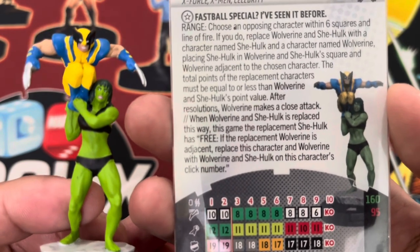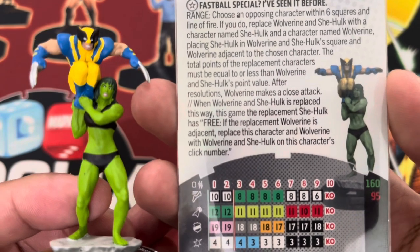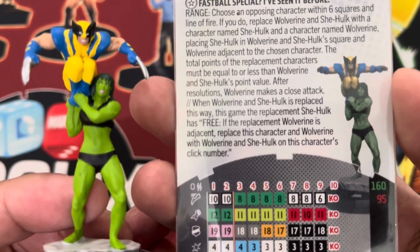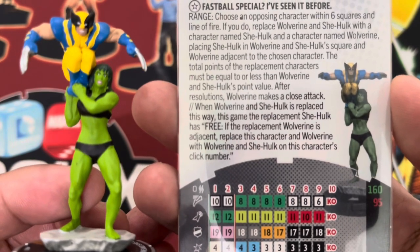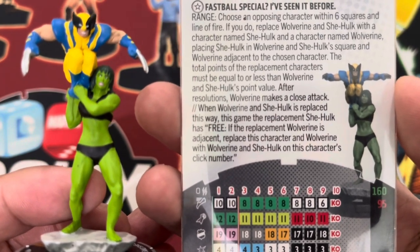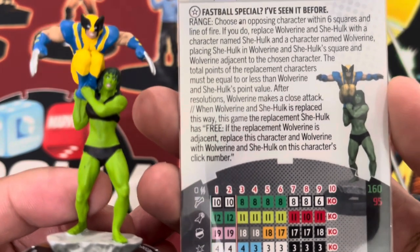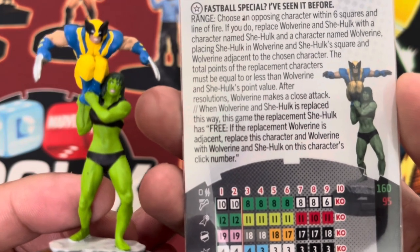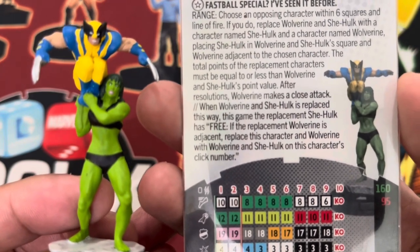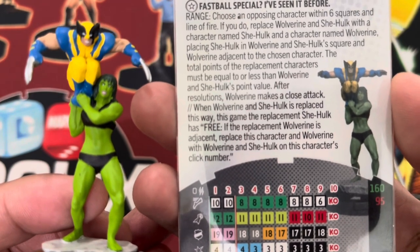The total points of the replacement characters must be equal to or less than Wolverine and She-Hulk's point values, which is 160 or 95. After resolution, Wolverine makes a close attack. When Wolverine and She-Hulk is replaced this way, the replacement She-Hulk has a free action. If the replacement Wolverine is adjacent, replace this character and Wolverine with Wolverine and She-Hulk on this character's click number.